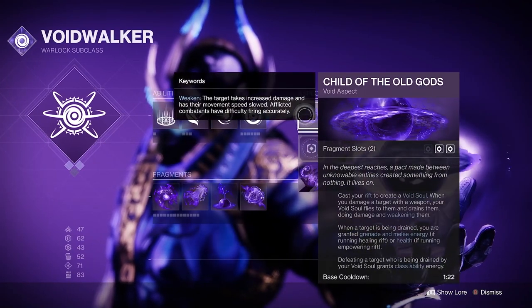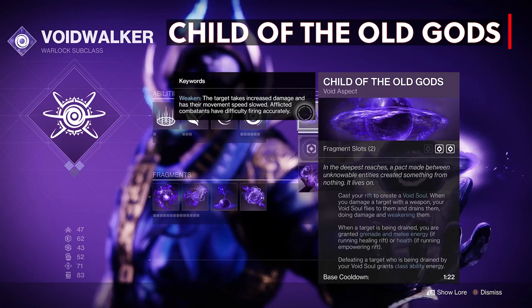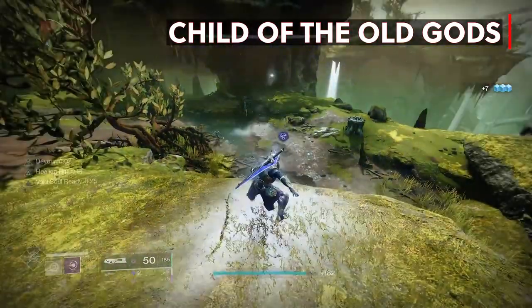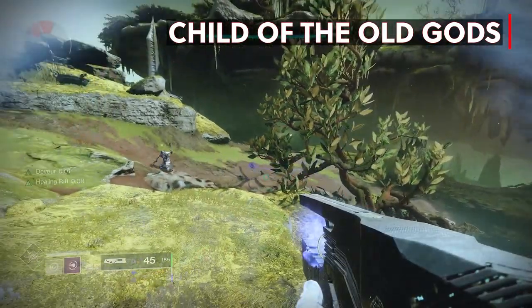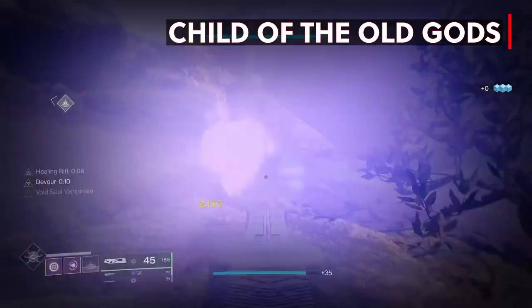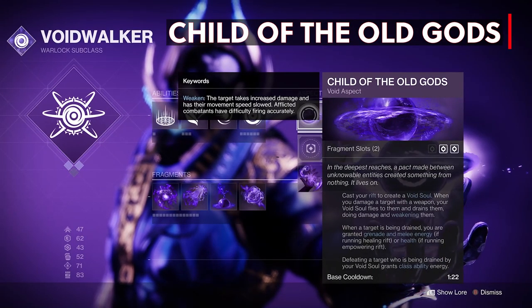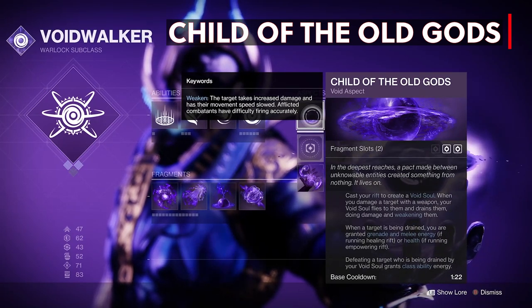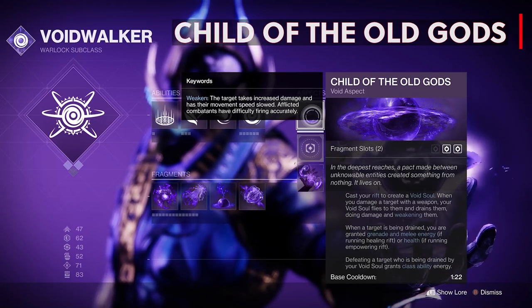Moving on to the aspects, we got the new Child of the Old Gods. When you cast your rift, either healing or empowering, you create a void soul, and damaging a target with a weapon makes your void soul fly to them and create an area of effect, draining enemies inside and weakening them. It doesn't matter how far the enemies are — the void soul will fly there and start putting in work. Also while the target is being drained, you get grenade and melee energy back when you have a healing rift, and if you have empowering, you get health instead. And targets you kill while being drained by it grants you class ability energy, so you can get your rift back quicker.